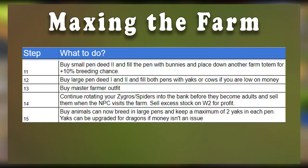From here, buy the second small pen and fill it with bunnies and place down another farming totem. You can go ahead and buy both of the large deeds, and then fill those with yaks or cows if you're low on money. After this, you should buy the master farming outfit if you have enough points and the required invention level, and from this point on it's pretty much just rinse and repeat. Continue rotating out your zygos and spiders into your bank before they become adults and sell them when the NPC visits the farm. You can also sell your excess stock on World 2 for profit, and further increase your profit by buying animals that breed in large pens — keep a maximum of two yaks in each pen so each can get an offspring.